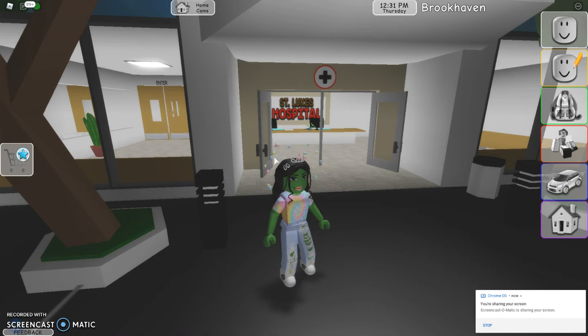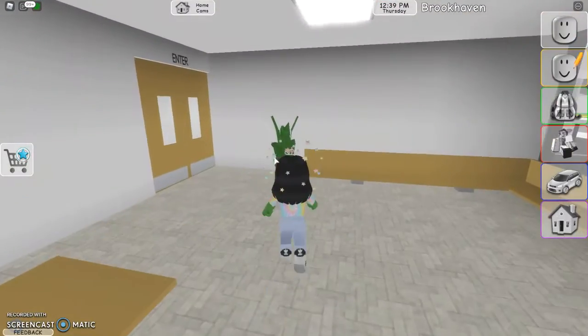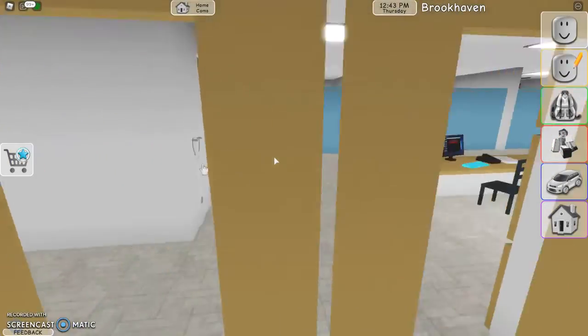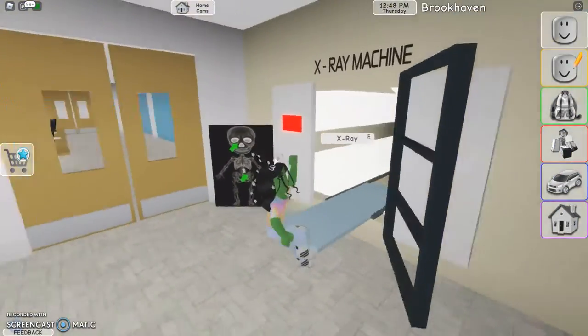Okay, it is Dolly here and I'm gonna show you this hospital hack. Step one is go to the hospital, then go into the enter room, and then go into the x-ray room like this.